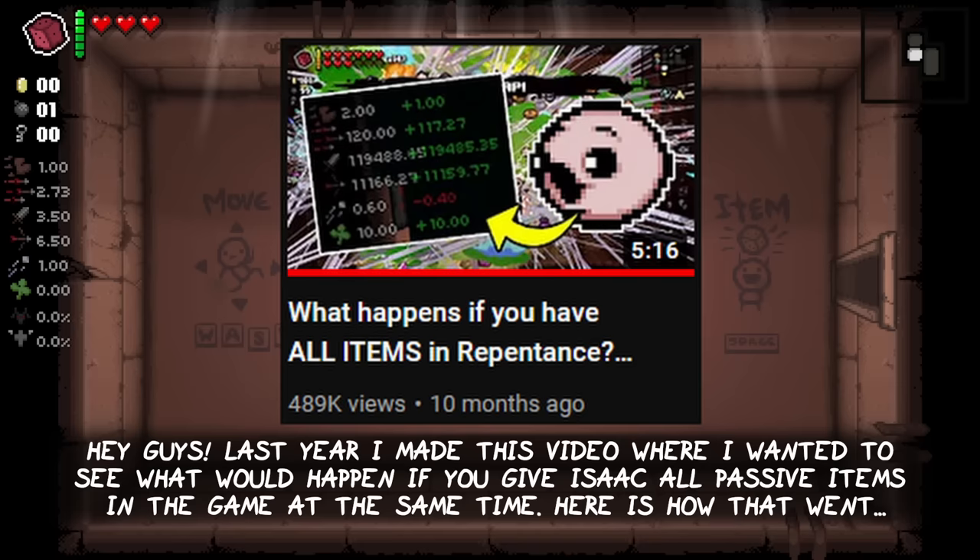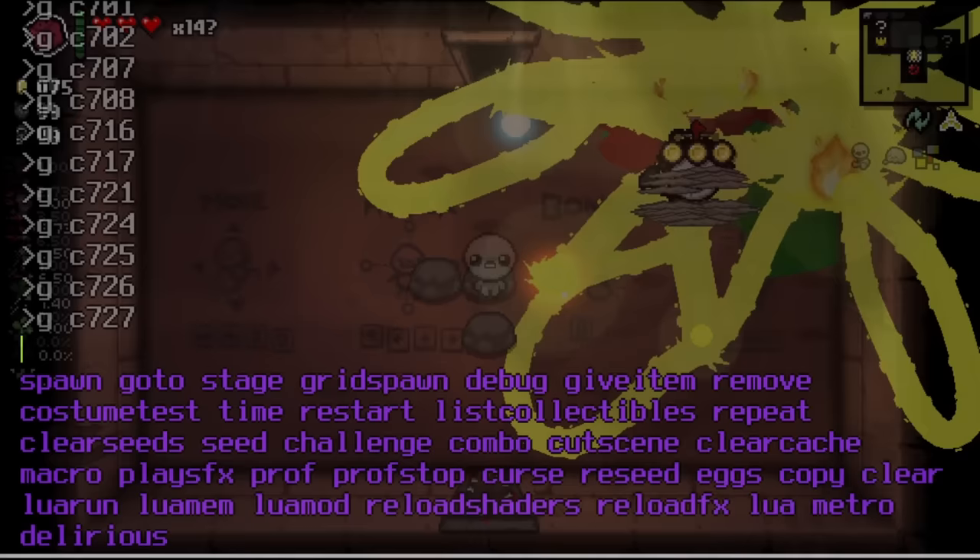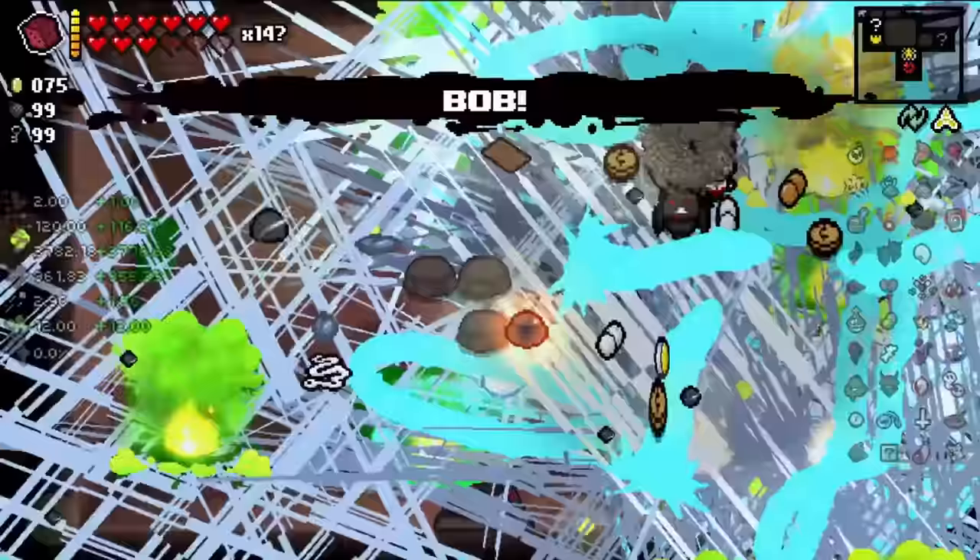Last year I made a video where I wanted to see what would happen if you give Isaac all passive items in the game at the same time. Here's how it went.